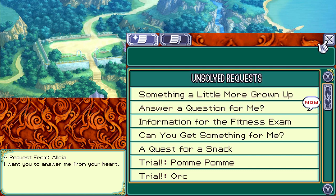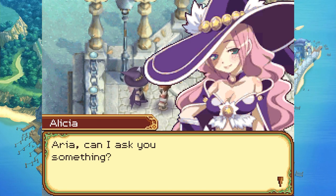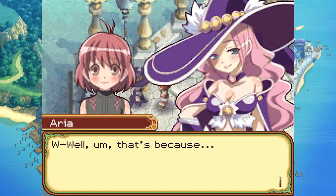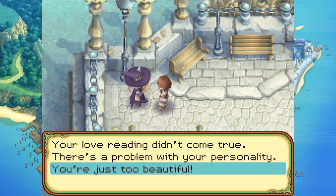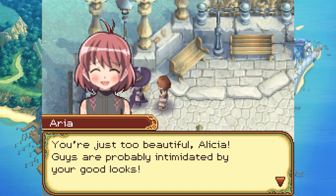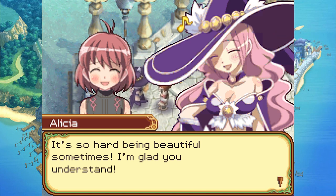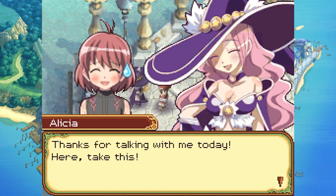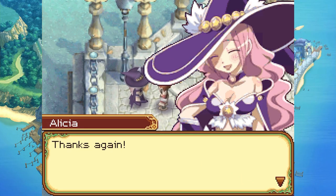Let's do this quest. Aria, would you like to know your fortune? She asks why she hasn't been able to find a man yet — the fortune teller says it's because she's just too beautiful and guys are probably intimidated by her good looks. 'It's so hard being beautiful sometimes.' I'm pretty sure there's another reason she hasn't found a guy. You got missing page one — give this to Amanda when she's at the school and she can fix some of your magic books.